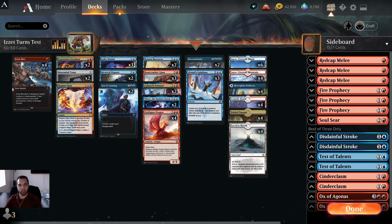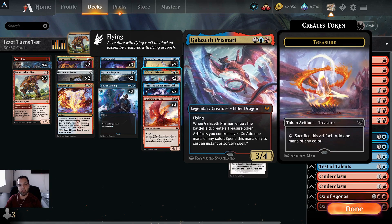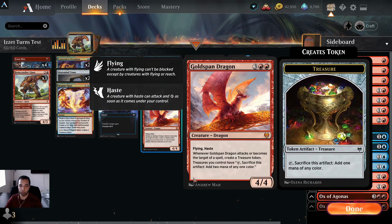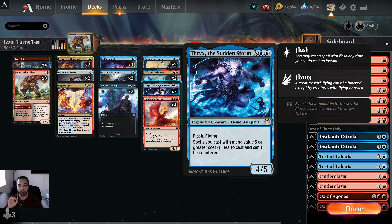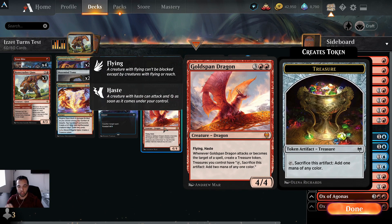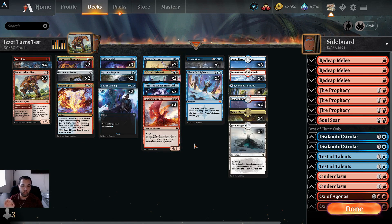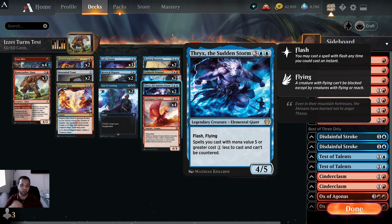Two Brazens, three Bonecrusher Giants — this also technically falls into the removal line. Our dragon package slash flyers are two Prismari dragons, two Sudden Storms, and four Goldspan Dragons — our finishers. I like the fact that Sudden Storm has flash. The cool thing is when you're playing against a mirror match, they'll tap out on turn five to play Goldspan. Prior to the treasure token trigger, you could flash Sudden Storm in and block the Goldspan Dragon. Just make sure to do it before the treasure comes into play, otherwise if they have this card foretold they could counter it. Everything after Thryx at five mana or higher is uncounterable.